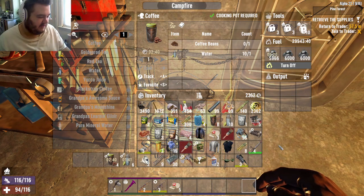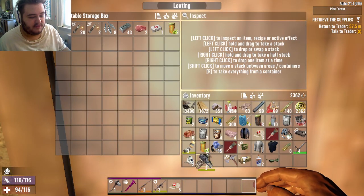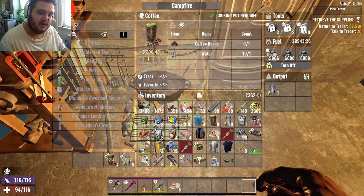I'd say we've done pretty well for ourselves so far. Put the forged iron away 'cause we might need that eventually. But we got some time, and it's also night, so I'm gonna pause this and we'll be back for the morning.